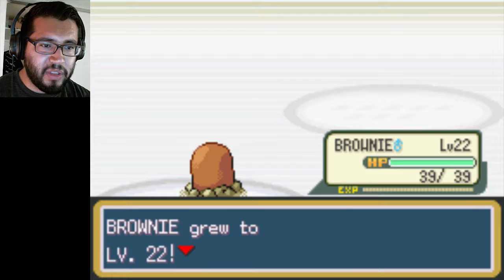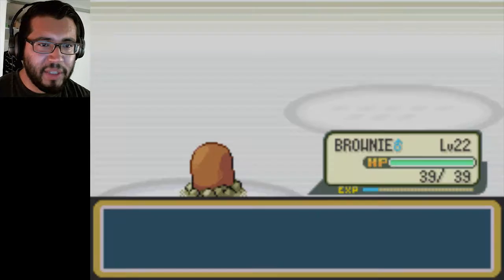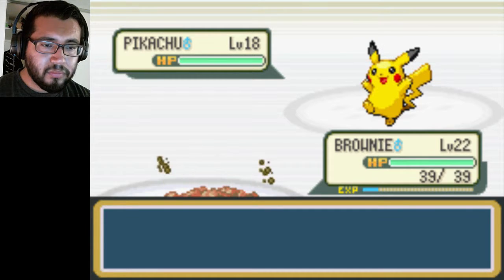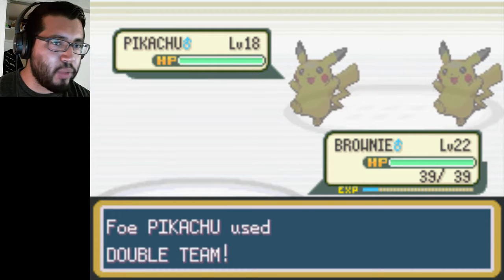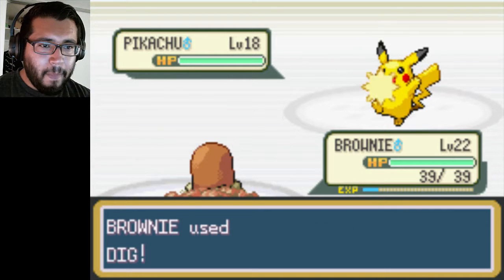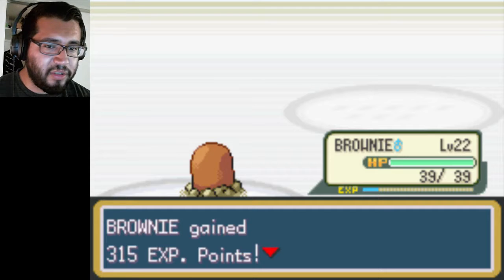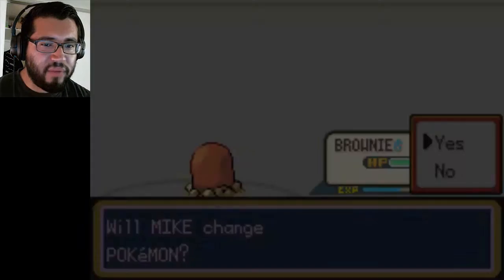His last Pokemon is a Raichu, which is probably level 25. Let's see what level this Pikachu is at — 18. That's not so bad. Dig again, Diglett. Magnitude just randomizes the numbers; I can get like Magnitude 8 or 9, that would actually be helpful in the battle against Raichu. Dig is a perfect move — you dig one turn into the ground, and the other turn you attack. So when they try to land an attack on you, they won't be able to.